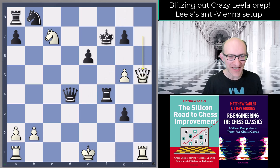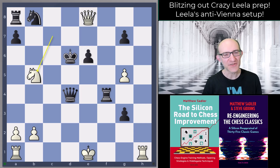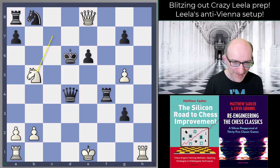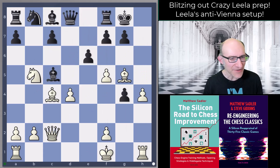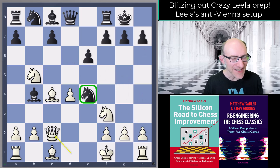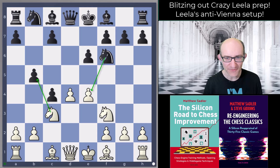Kf7 Qh5 Ke7 Qe8 check, and after Kd6 there's no worries — I've just got Nb5 forking the king and queen. There were many better ways of playing this for white, but you can see the attacking potential. With these Leela ideas there's a general attacking idea and a little tactical idea as well that gives extra venom. I do recommend it — it's definitely scoring quite nicely for me with white.